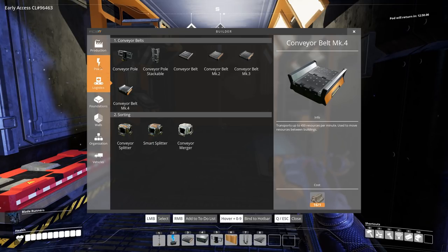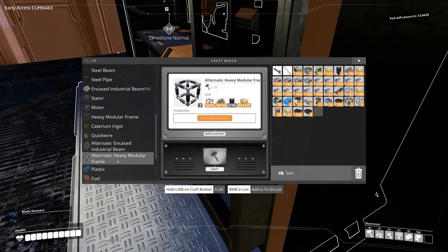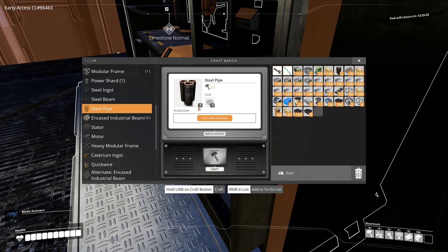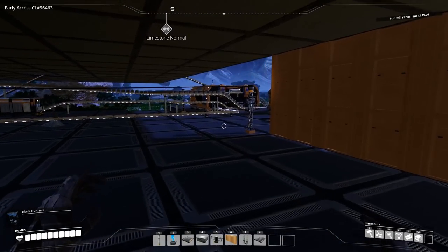So we now need to look at power. The fuel generator is probably going to be gigantic. It only needs three heavy modular frames, which I'm happy about, but it also needs more cable, circuit boards, and motors. I've got quite a few of those. Can I actually make any more heavy modular frames? I just need some steel pipe. Can I craft it manually? I could if I had steel, but I may have to go grab some more.